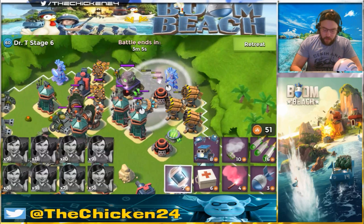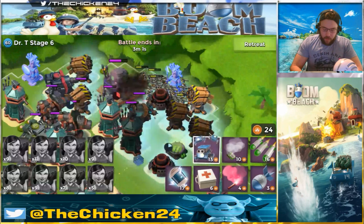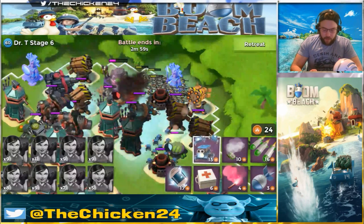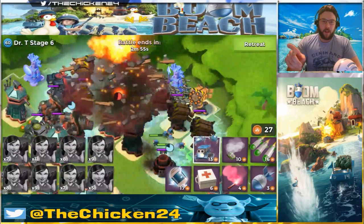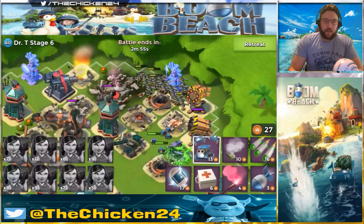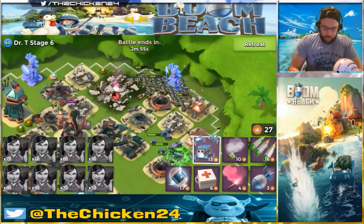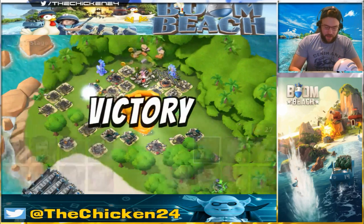It looks like we only need one shock on the mortars to be safe, so we'll go ahead and shock. I probably should have thrown some critters out there, but I really don't think it's gonna make any difference here — because once you get in this pocket on stage six, there's literally nothing that can touch you if you have two shocks. We didn't lose any there, except for the ones we lost on the walk.